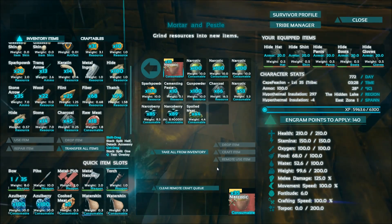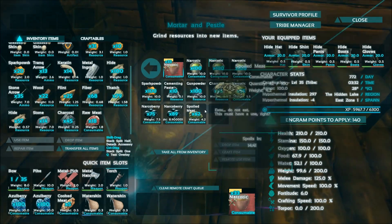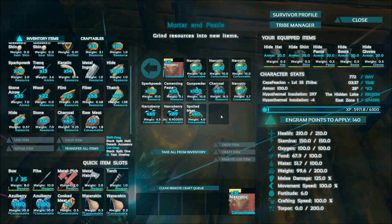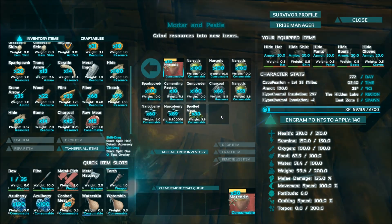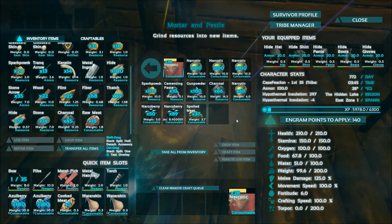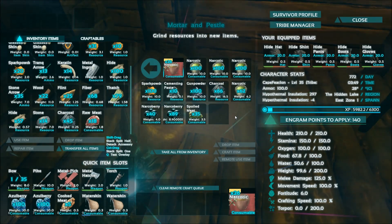So we still haven't found a Pteranodon, but we did do the daily maintenance — getting some metal, gathering all the spoiled meat from the dinosaurs before it disappears, making narcotics, stuff like that. I think I'm going to call this an episode today. Next episode we're hunting for Pteranodons — I want one. I want to be able to fly around. Now that we're up to level 35, I need one in my life. Thanks for watching, and as always thanks for liking and leaving a comment down below. I'll see you next time, bye!